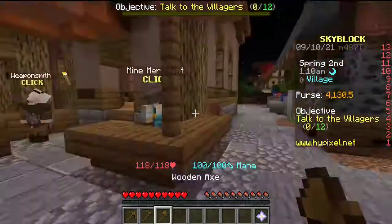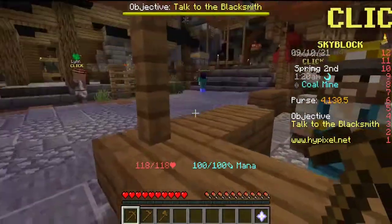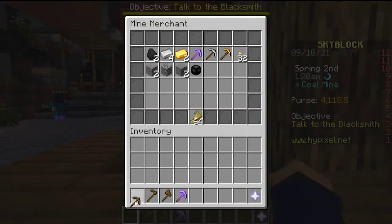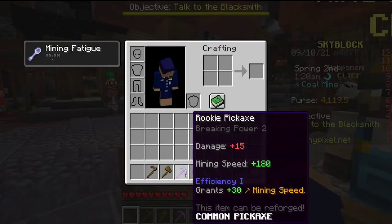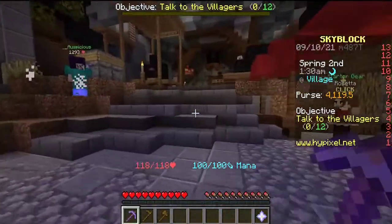Now that we have farming out of the way, we can go right over to mining. Given that we now have some money, we can get ourselves the Rookie Pickaxe, which is way better. We can sell the old one and put this one in instead. Off we go mining!